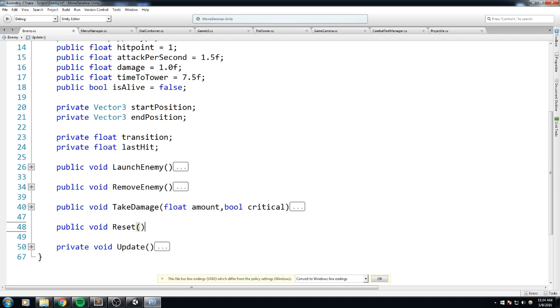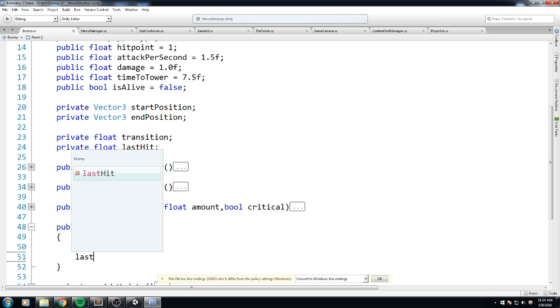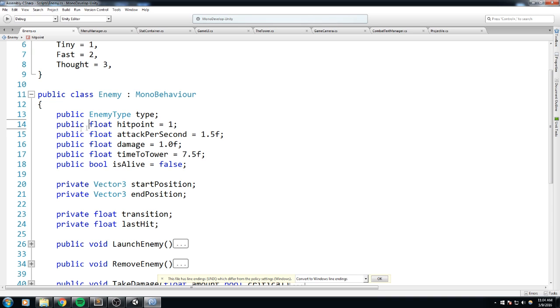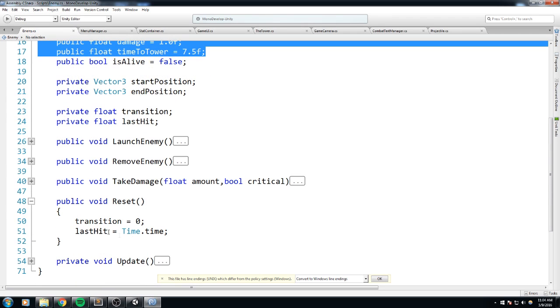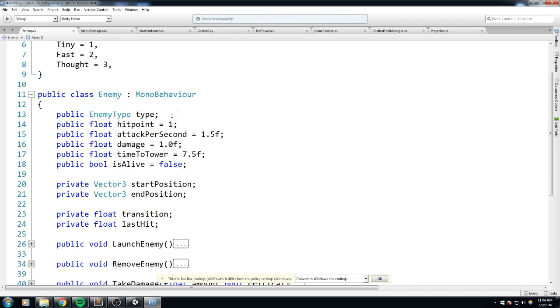Now we're going to create a new function: `public void Reset()`. This is going to happen every time we spawn an object — whenever we call the spawn enemy function, whether it's an existing one or a new instance. In this function I'd like to reset the transition float: `transition = 0`, `last` is equal to `Time.time`. As for `isAlive`, we toggle it on when we do our spawning. Hit points don't need to be reset here since we'll set them based on the current level, so only those two should do the job.